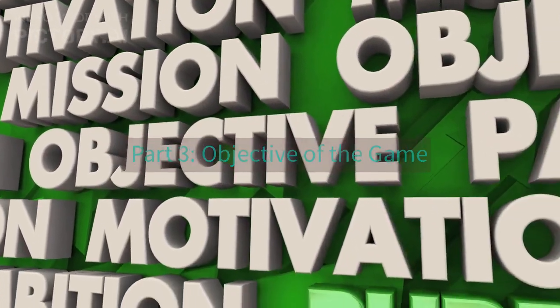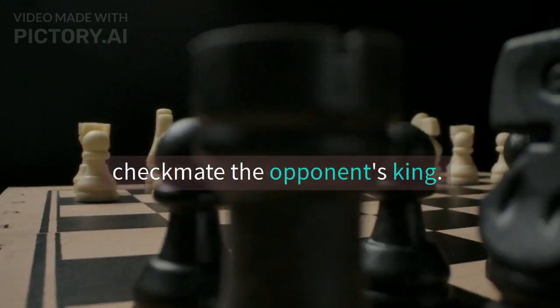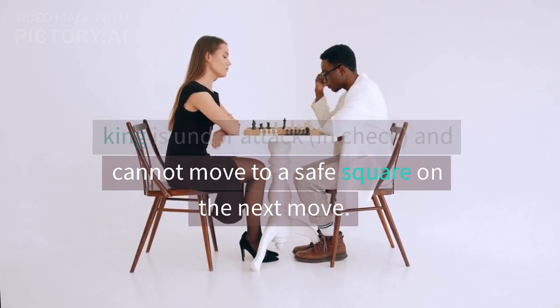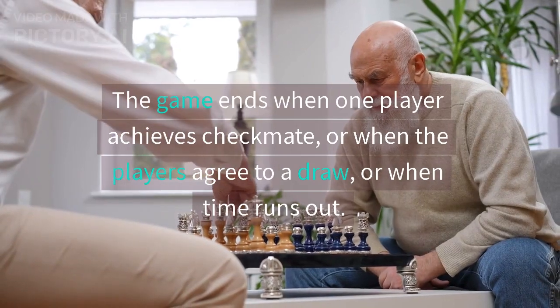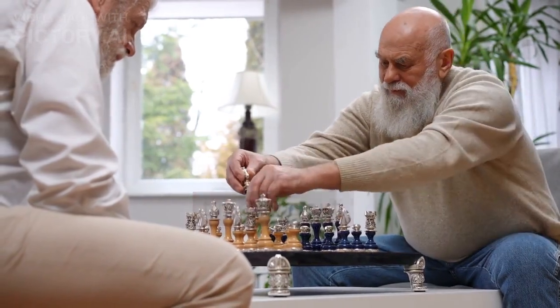Part 3: Objective of the Game. The objective of the game is to checkmate the opponent's king. This means that the opponent's king is under attack — in check — and cannot move to a safe square on the next move. The game ends when one player achieves checkmate, or when the players agree to a draw, or when time runs out.